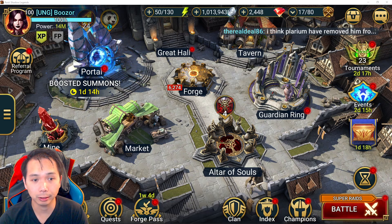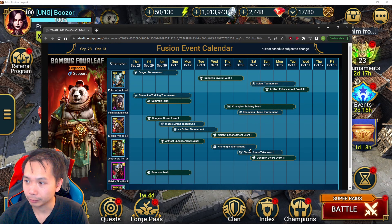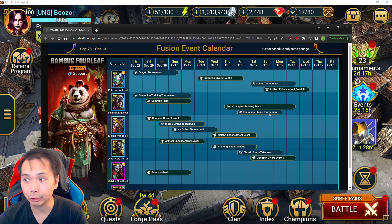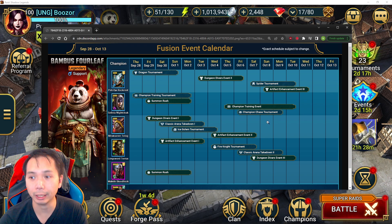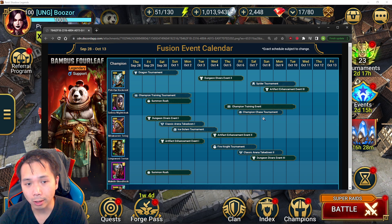To maximize efficiency with the ongoing events, consider using the Champion Chase to fuse all your epics when available, and don't rush the events since you still have time. Finish the Spider event, the artifact enhancement event, and Dungeon Divers, then fuse everything during Champion Chase while also building during Champion Training. This helps maximize rewards and minimize spending.